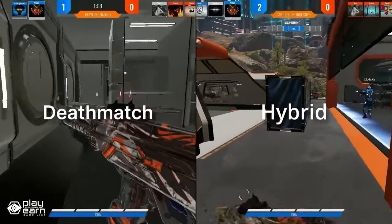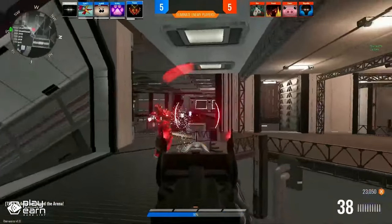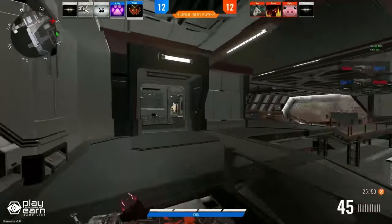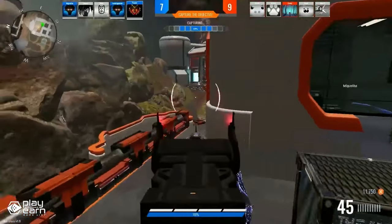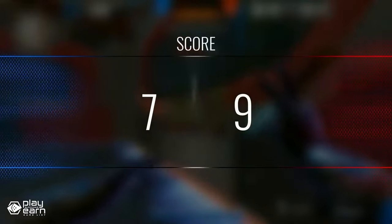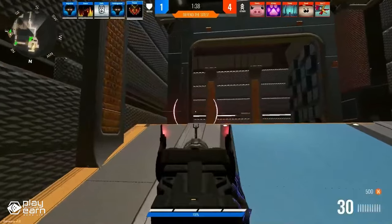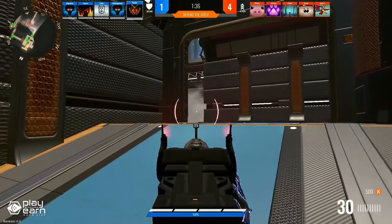The Hybrid mode is a fast-paced 5v5 match that combines capture the point and search and destroy objectives. You have to work with your team to secure the point, plant the bomb, or eliminate the enemy team. The Team Deathmatch mode is more relaxed with an 8v8 match where the first team to reach 50 kills wins. You can choose from a variety of weapons such as rifles, shotguns, snipers, and pistols, each with their own strengths and weaknesses.